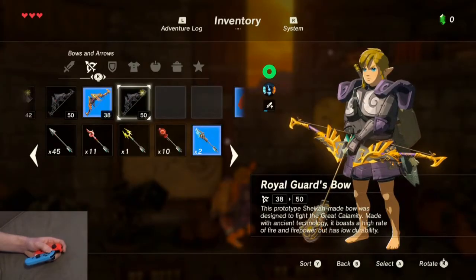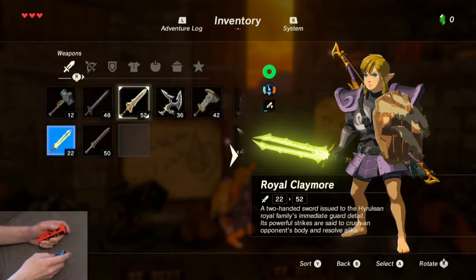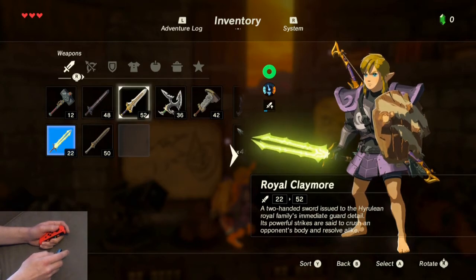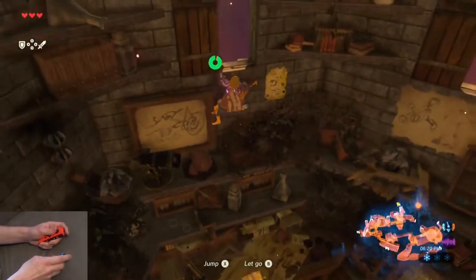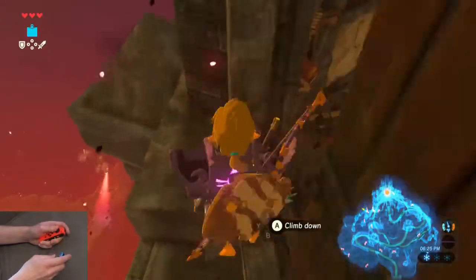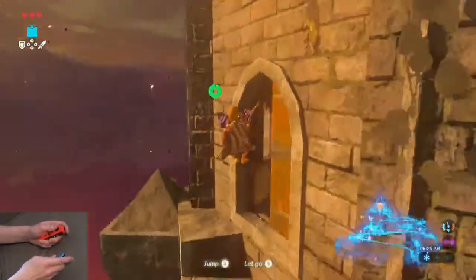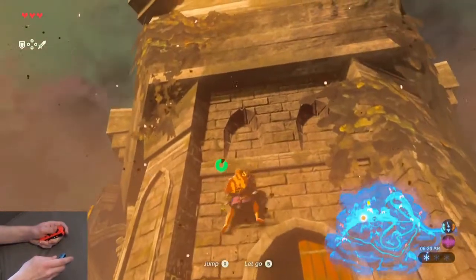This next part is tricky — that window is very, very tricky. If you try to go out of the window you might end up just falling off the tower. What I'd advise is to stand inside the window sill and then climb onto the right side of the window sill. Go ahead and just climb on the right side — don't worry about getting all the way out. Then you can just rotate and climb the rest of the wall.